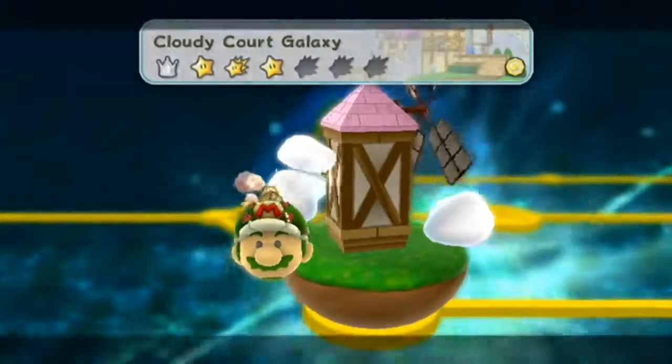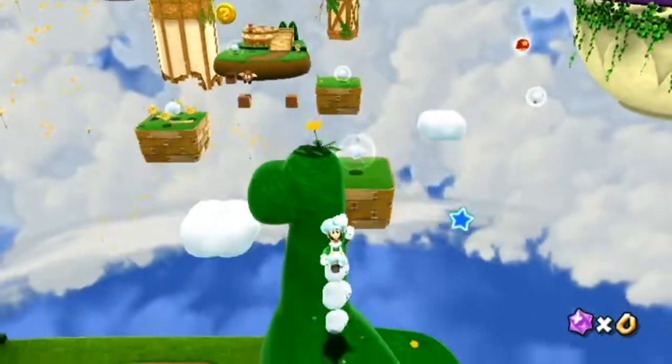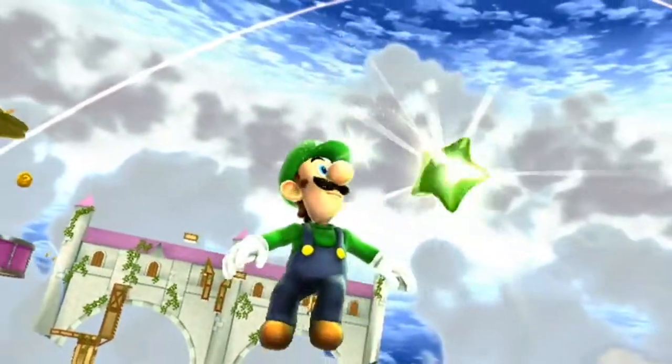Now onto the Cloudy Court Galaxy. Star number one. Get to this little topiary of the dinosaur, get to the top of it, and use some clouds and backflips to get up to the green star. And there you go, you got it.